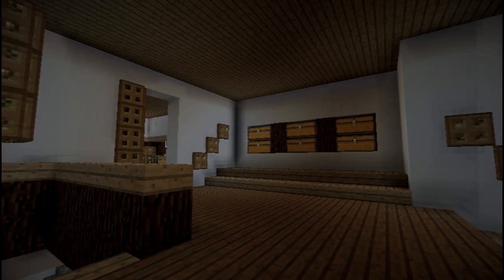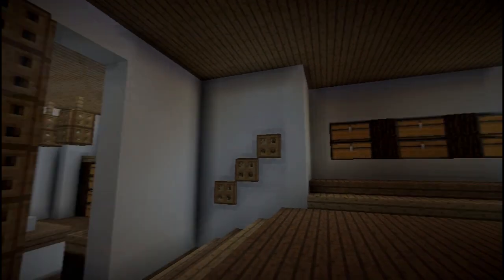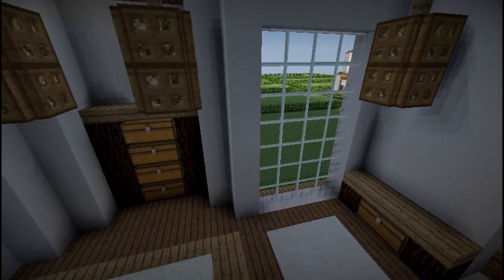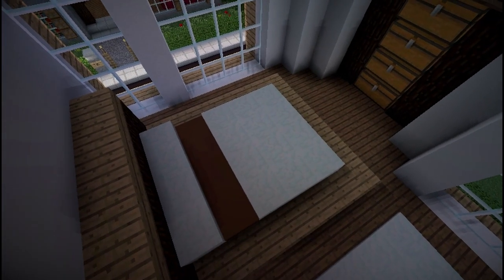Heading upstairs, you can see you've got this big open landing area, and then either side of the wall there is storage with chests in the wall.